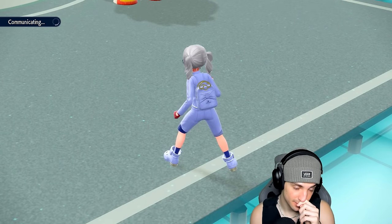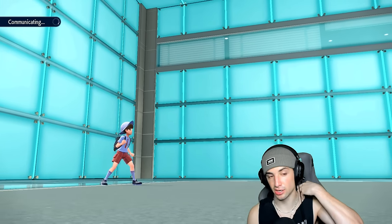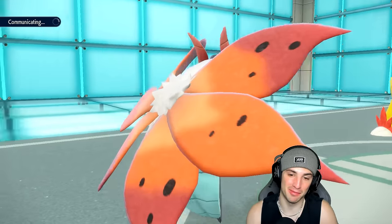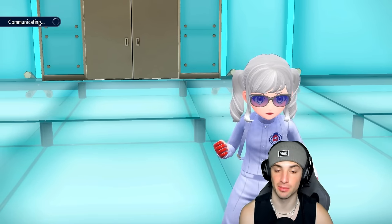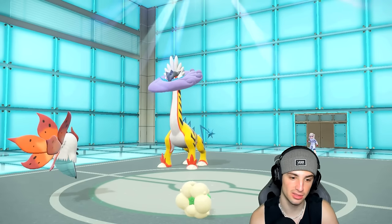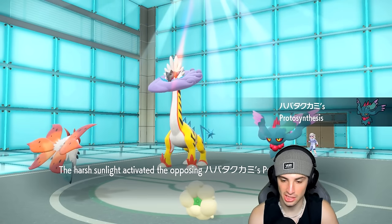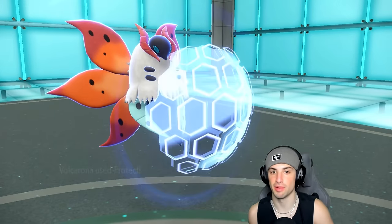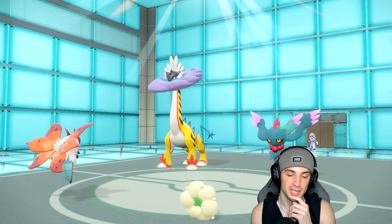Volcarona doing big-time damage on Groudon — getting rid of Groudon is big. I should have gone Flamethrower for the sun boost, but we got a crit with Bug Buzz so it kind of makes up for it. I have to protect Volcarona — no doubt, I can't have Thunderclap KO it. Groudon withdraws, so Flutter Mane takes a Moon Blast. Protosynthesis boosts Flutter Mane's speed. Protect flies from Volcarona and we get Leftovers HP back. The question now is can we soak a Thunderclap?